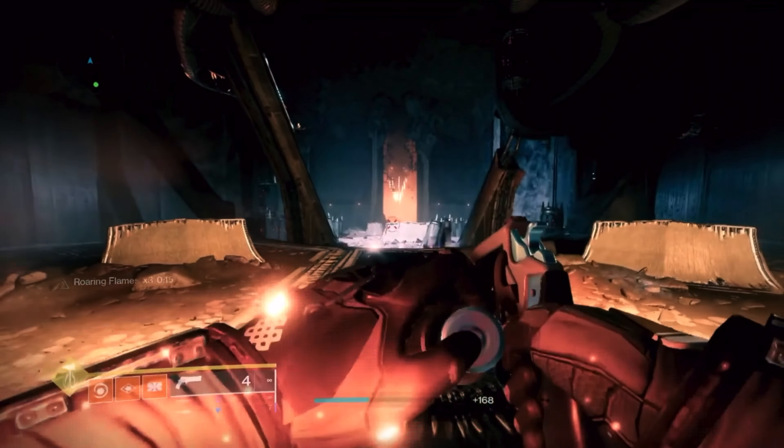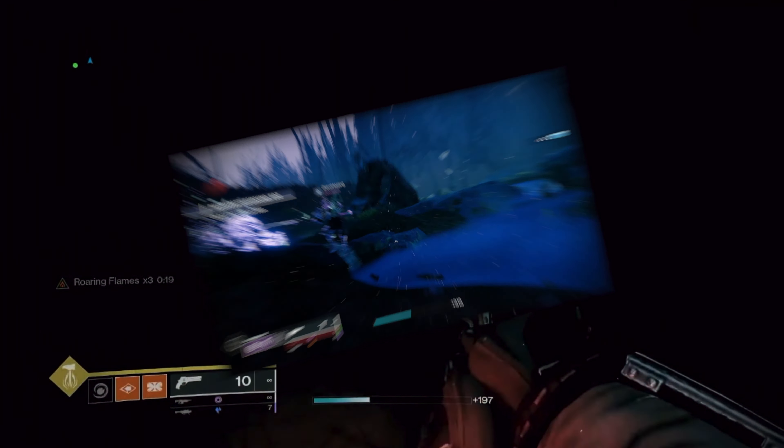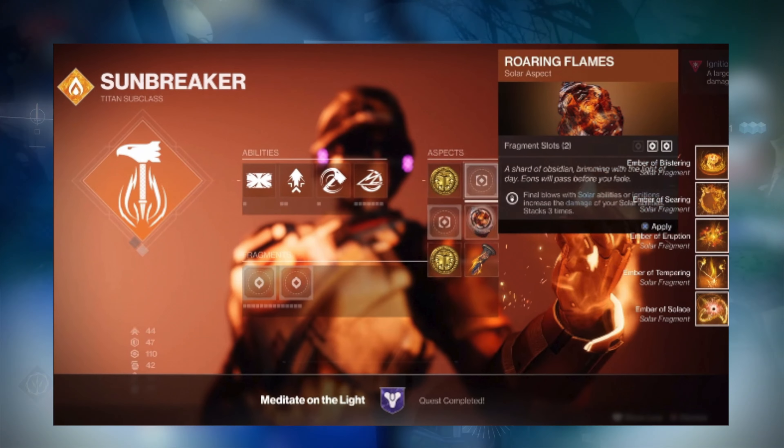I would also recommend using a Titan with the fusion grenade so you can kill the adds. You can also put on the Sunbreaker subclass with the Ashen Wake gauntlets while using the Sunshot hand cannon.